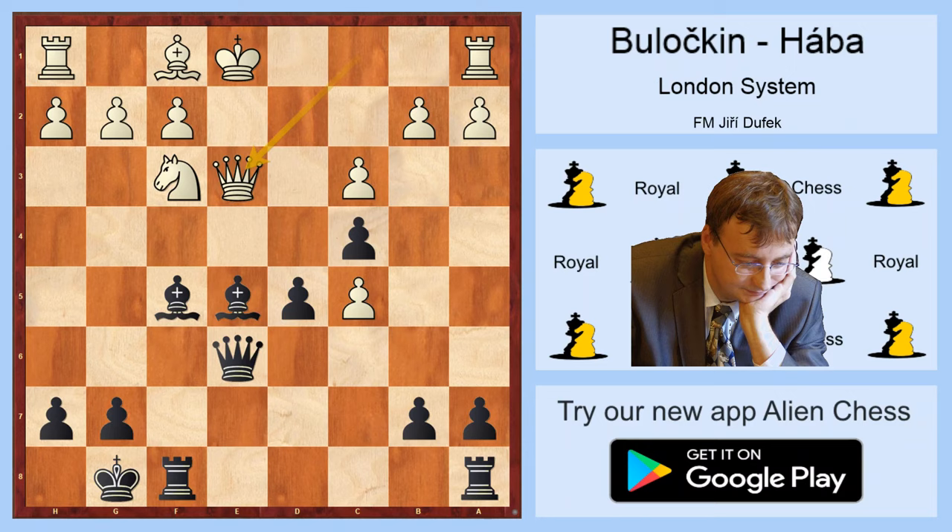Nf3, short castle, dc, Be5, Qe3, Bf6, Qe6, Be6 — and White will take on c5 sooner or later and his position is very good. Yes, two bishops, open files, and a very good position.